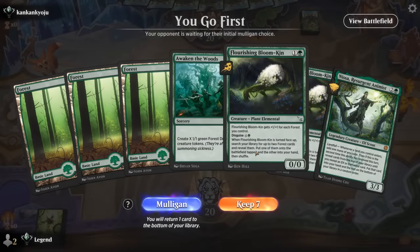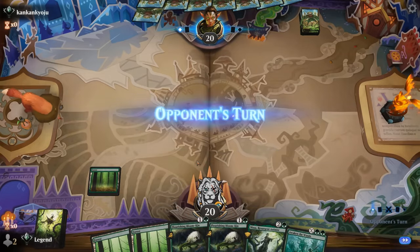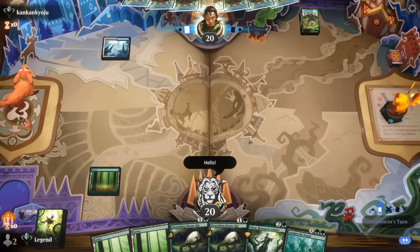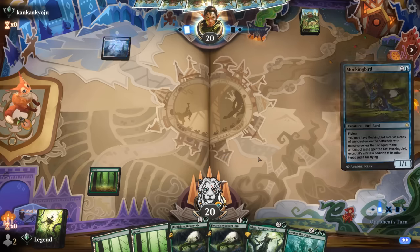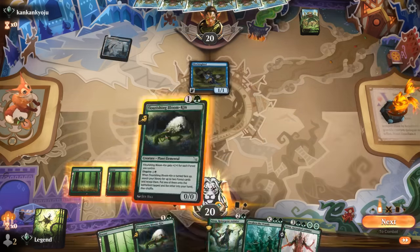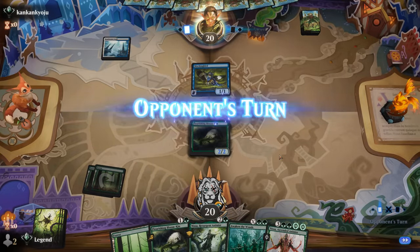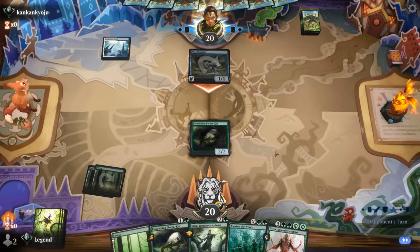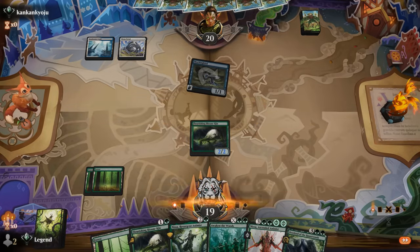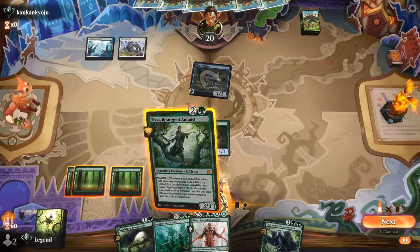We're on the play with a promising hand — hoping for a fourth land so we can play Nissa into Awaken the Woods for at least X equals two and keep the ball rolling. Opponent is blue-white with a turn-one Mockingbird, so not exactly sure what to make of it. Hoping Nissa resolves; Overlord is now also an option, but Nissa has a little bit more upside.